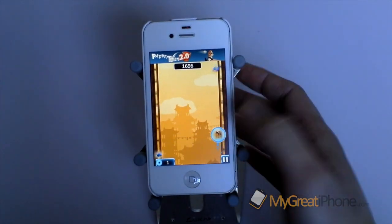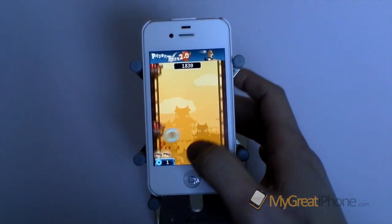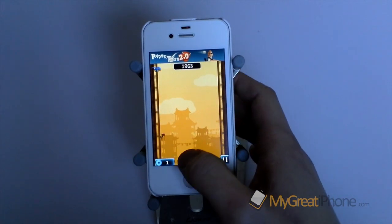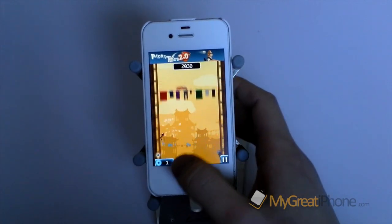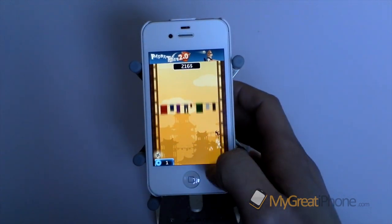Now you can't collect shields, but you do get one in reserve, but you can buy more shields as an in-app purchase. So you have to kind of miss these ledges as well. And as you get further up, it gets faster and also you get different things being thrown at you.